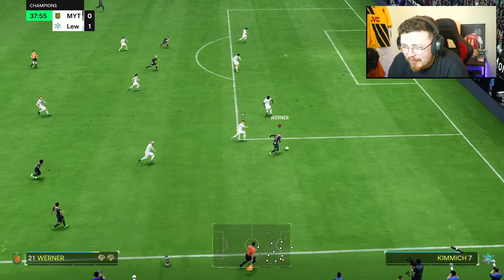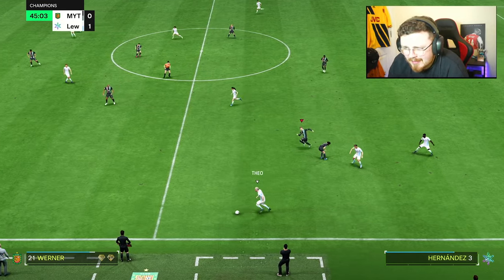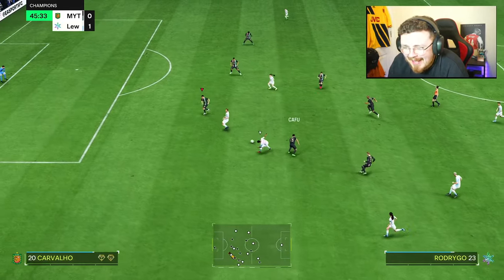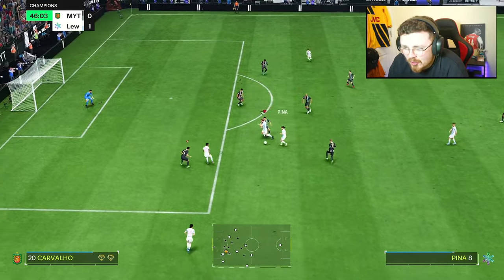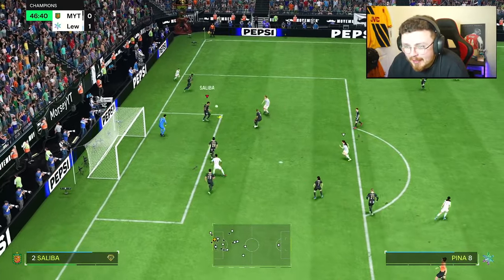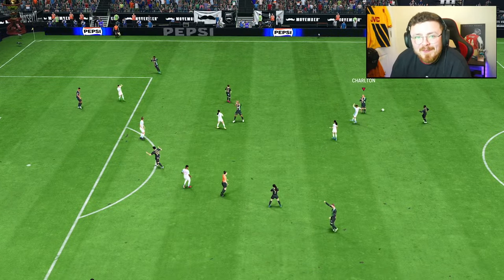Link-up play with Werner and Eusebio all the way — go on Timo! Bit of trouble — we've got him positioned nicely. Jockey speed is really good. We get a little bit lucky in all honesty, great save from Alisson, but jockeying feels quick and feels nice. 600k seems like a lot for this card.